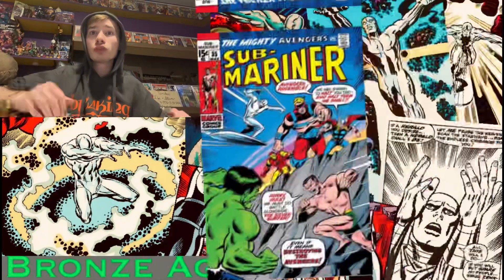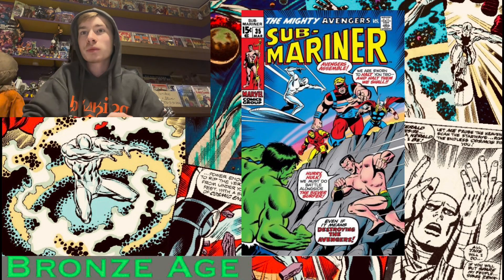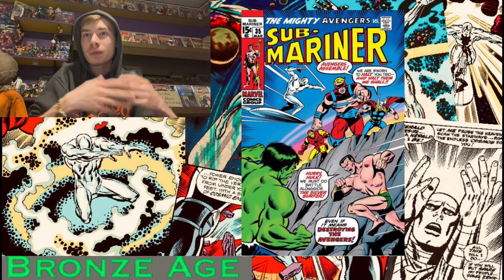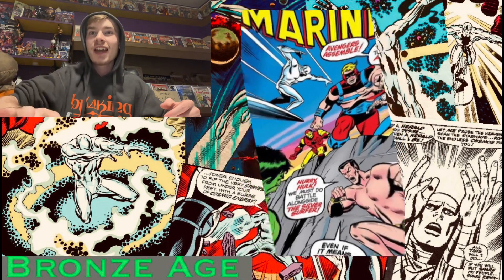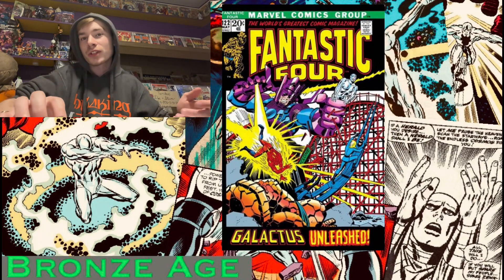We jump into Sub-Mariner number 35, where Hulk, Namor, and Silver Surfer all team up and take on the Avengers — another precursor to the Defenders coming together. The trio also fought each other in the issue prior. Galactus is brought back yet again in Fantastic Four 122 and 123, and the Surfer and the FF have to team up to take him down. It had been a while since Silver Surfer or Galactus showed up in an FF book, so it was just time for another arc.